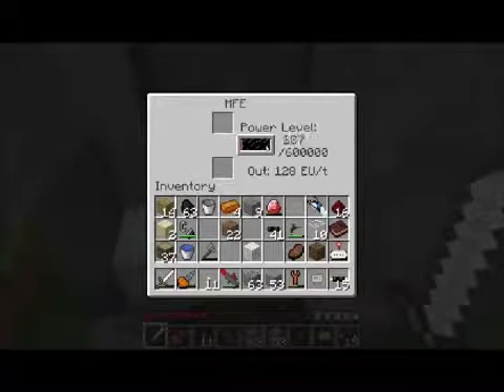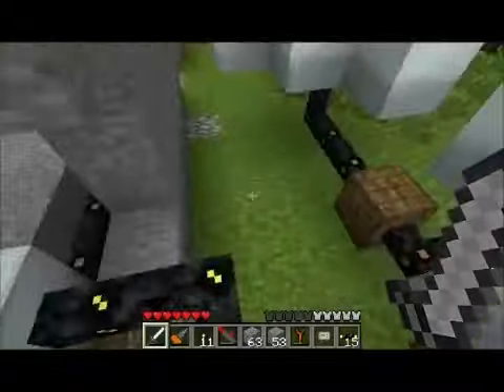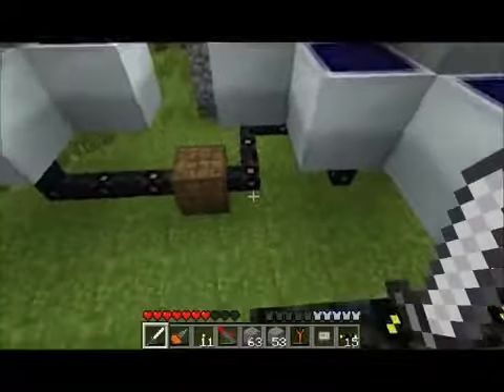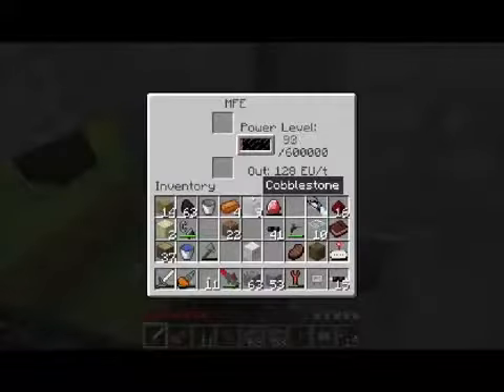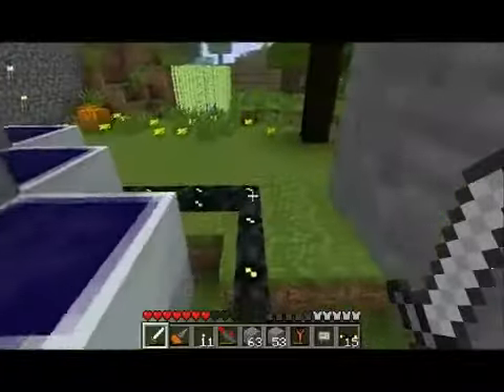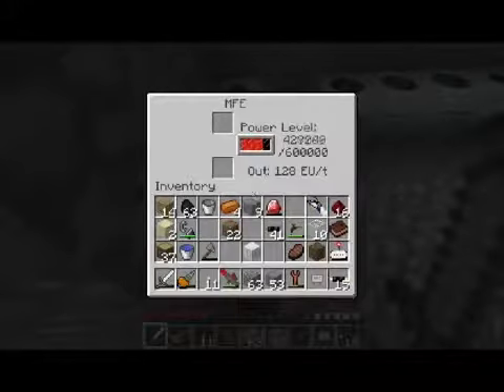Not too bad. This guy is dumping itself directly into this MFE. Cool. And as soon as this guy fills up, this guy will start filling up. Then I'm going to connect my solar farm, which I'm probably going to reorganize a little bit and make a little bit neater. Let's see how this is looking. This guy is full now, so this guy is going to start filling up. It's draining all the power out of my old MFE.